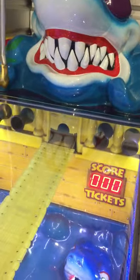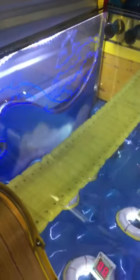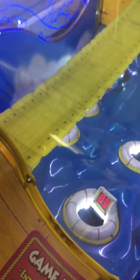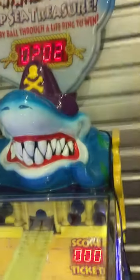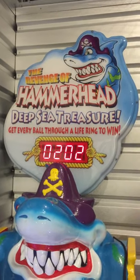Basically, balls will come out of here and come all the way across this if you don't turn it. When you play, this bridge will move left and right, but when it's not coined up it's basically locked — a player can't move the bridge. You're basically trying to get them into the rings, and if you get every ball through a life ring, you win.